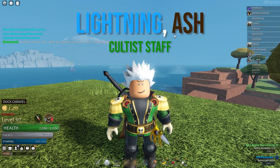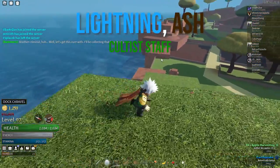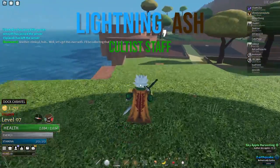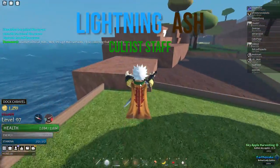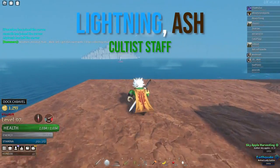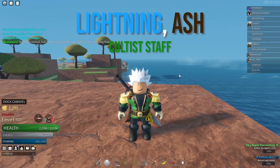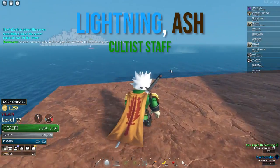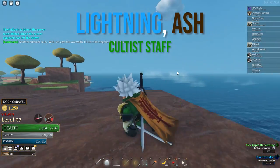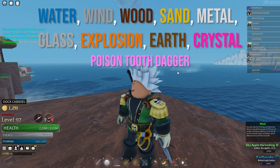Moving on we have lightning and ash. I chose the Cultist Staff for these because both magics activate a stun effect when you've dealt around 33% of the enemy's HP. The Cultist Staff's E move in particular deals a lot of damage with pretty good AOE, giving you a higher chance of hitting that 33% HP threshold quickly, which then puts the stun into effect. It stuns them for a few seconds, making this the best weapon by far for lightning and ash.